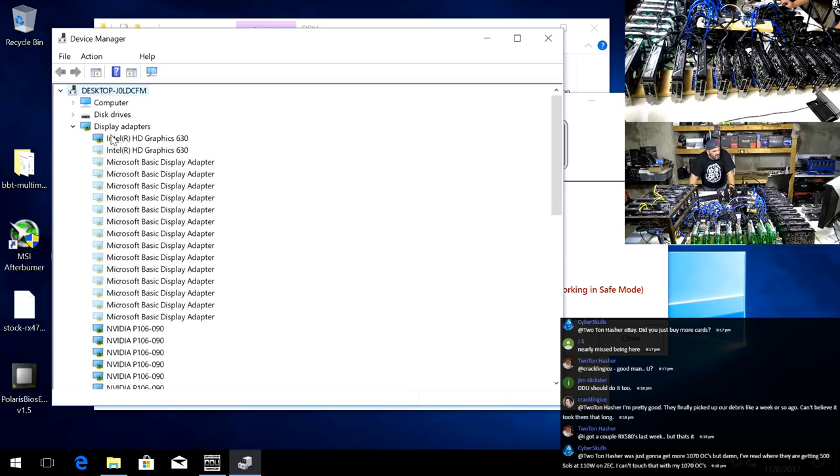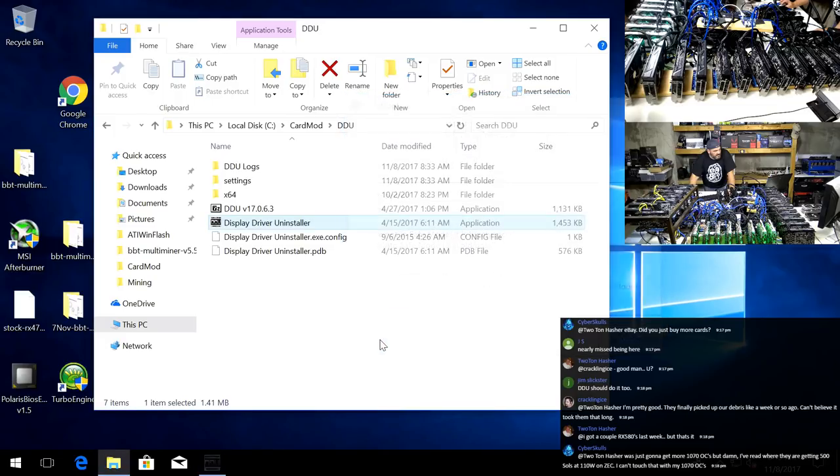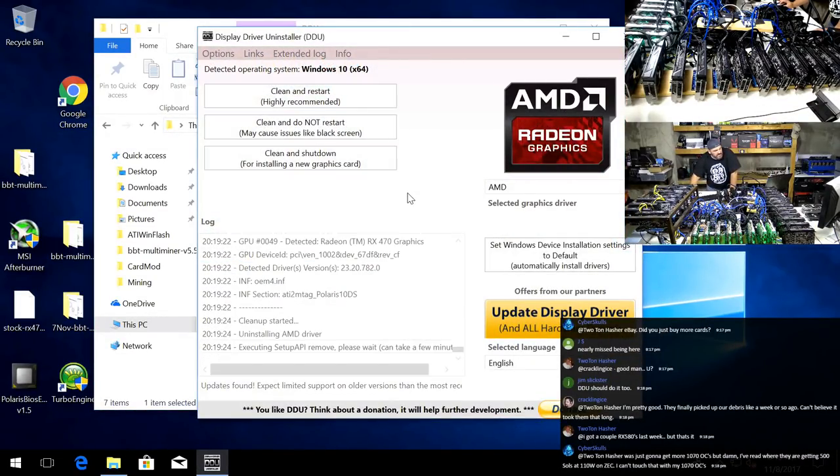What these are from is whenever you plug in your card and remove it and put it back in another slot, it does a device driver ID - a GUID ID for the actual input/outputs of that card in the particular slot. Okay, so all the Radeon ones are now removed. Now we're going to do this - we're going to launch this as normal, clean the AMD only driver, and then I will install the latest blockchain driver or latest driver that's out there.